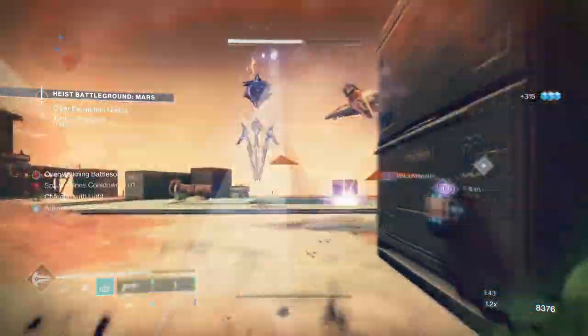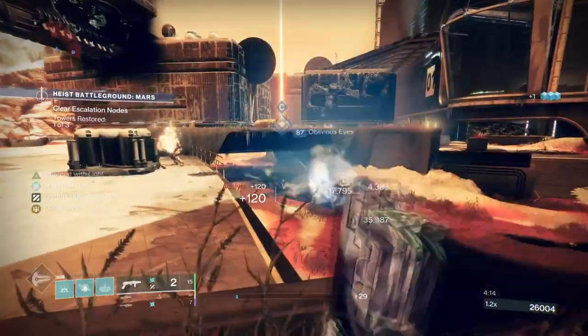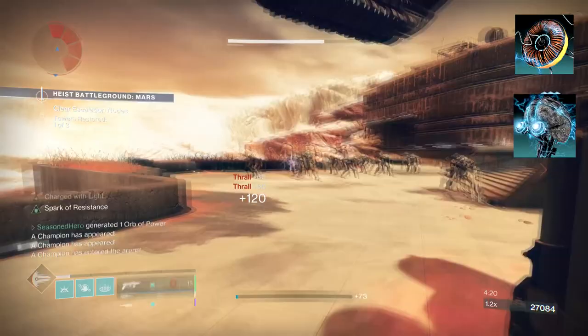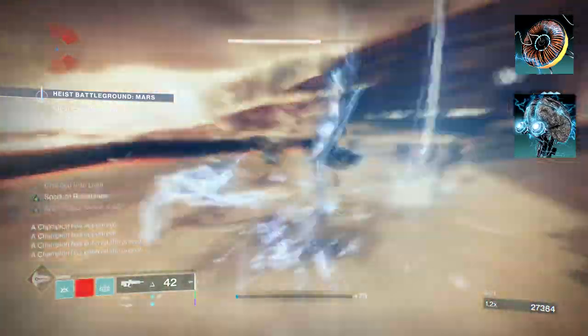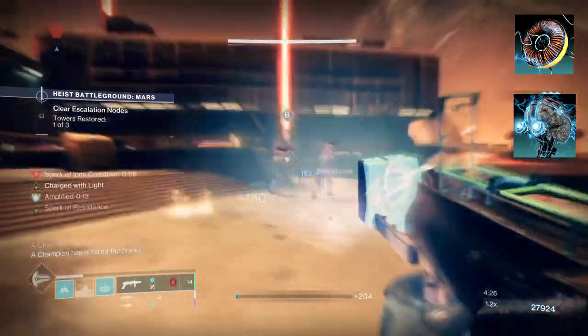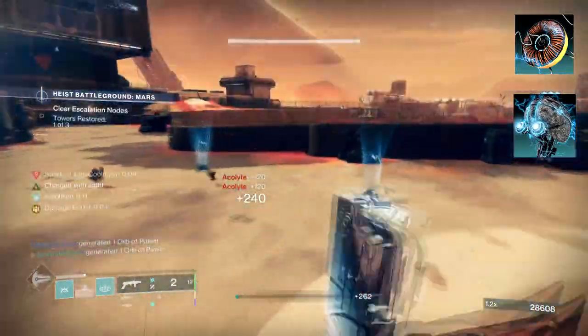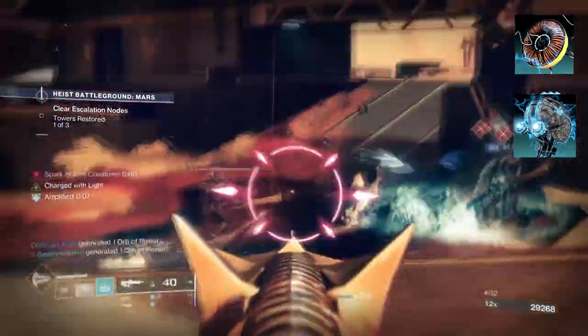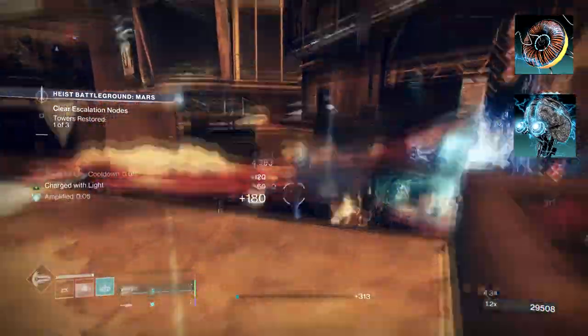You're going to find that Arc and Felwinter's is truly a match made in heaven. To start, you're going to want to have Lightning Surge so that while sliding and activating your melee, you'll blink forward and call down a lightning strike that Jolts targets. Then you'll want Electrics Out of Mind, where defeating targets with Arc abilities or defeating Jolted or Blinded targets will create ionic traces.